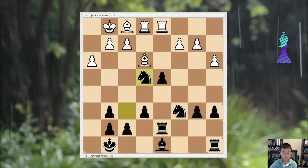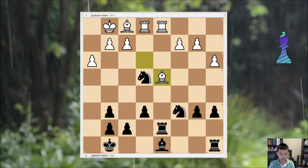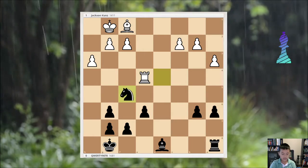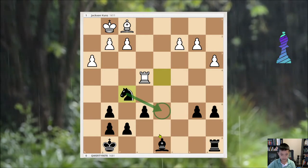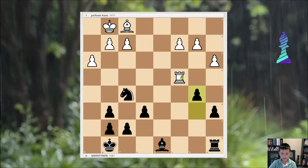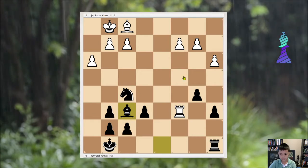Knight takes e4, Bishop takes d4, Rook takes d4. Then Rook d6, then f5. So I wanted to play Bishop d6, Knight d6, anything like that. And then Rook c6, Bishop f6, attacking a pawn — he saw that of course.